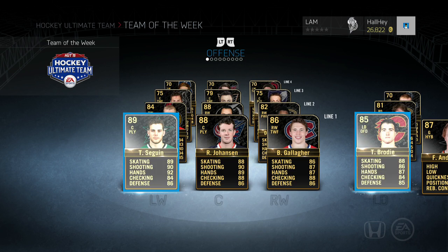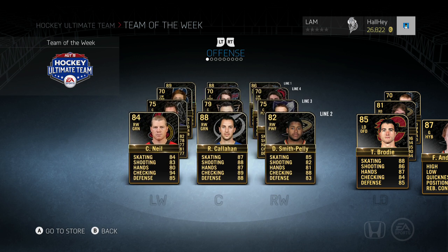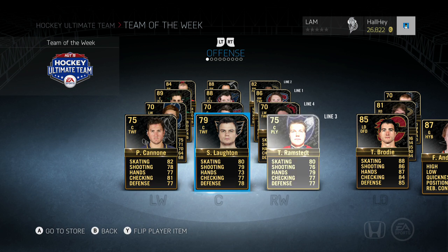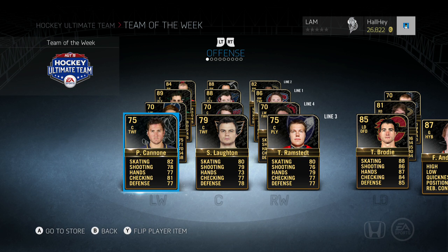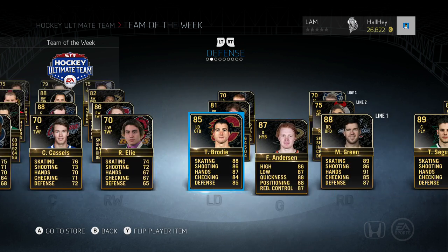Let's go right into the team of the week. We've got Tyler Sagan, Ryan Johansson, and Brendan Gallagher. Tyler Sagan is definitely the most expensive guy on this team of the week. Not too great of a team of the week this week, but still pretty good. Next up we got Chris Neal, Ryan Callahan, Smith-Pelly on the second line, and then we got a couple of silver guys — Ramstead, Lawton, and Canone.